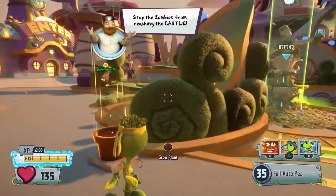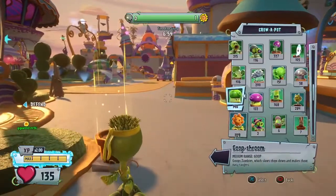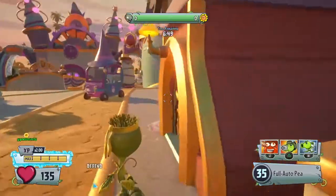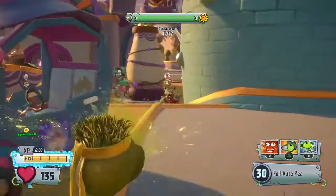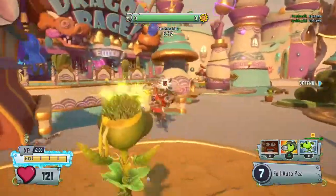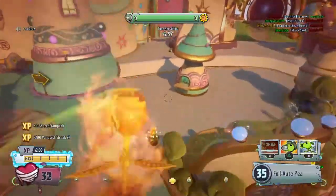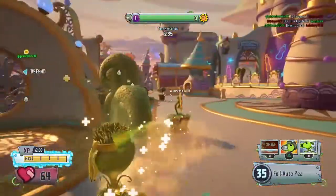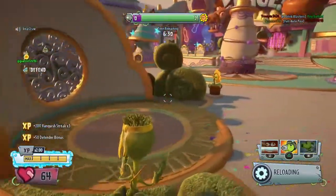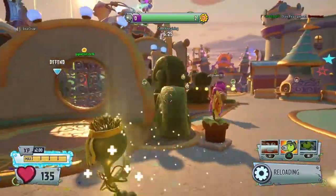Hello guys, welcome to another Garden of Warfare 2 video. Today I'm playing the Commando P, who in all honesty isn't that good of a character. He's just got nothing that's particularly good about him. His damage at close range is alright, his damage at range is just terrible. What's the point of using him over other P-shooters? There's really no point of using him over Agent P, who's another direct shot character.